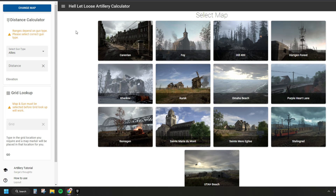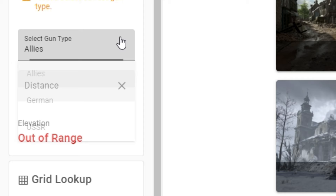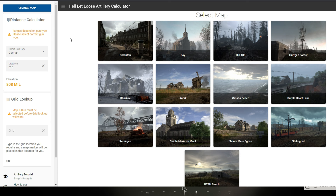You should now be seeing that calculator on the screen. All of these calculators work more or less the same way — they'll look a little different but basically all they need to know is what type of gun you're on: Allied, German, or Russian. I'm on German at the moment so I'd select German gun type, and then the distance you want to fire at — ours was 818 meters. I type in 818 and it shows a simple number: elevation 808 mil.